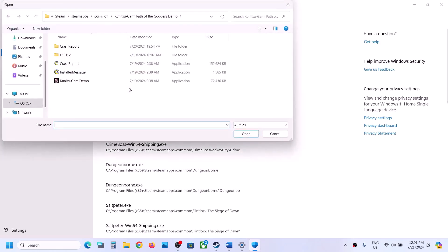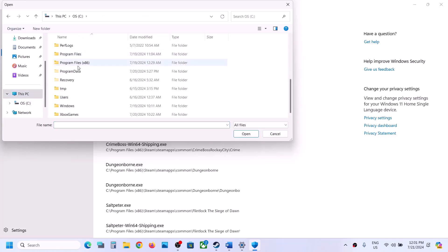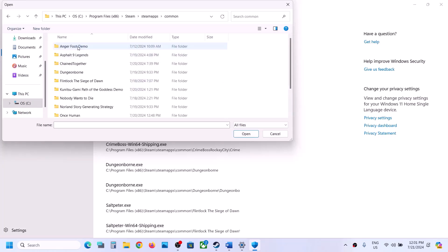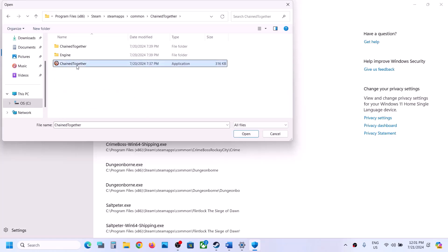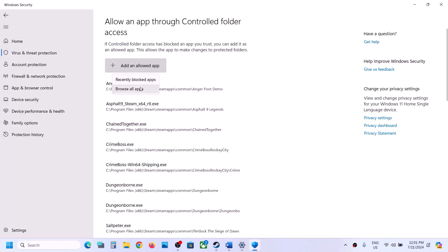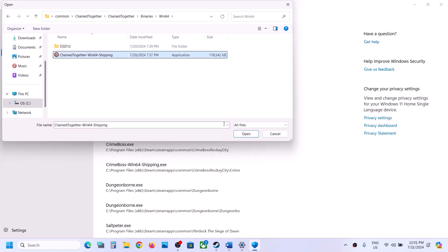Navigate to the game installation folder — for example, C drive, Program Files x86, Steam, SteamApps, Common, then the game folder. Select the EXE file and click Open. Then click 'Add an allowed app' again, browse to the Chain Together folder, Binaries, Win64, select that EXE file, and click Open.